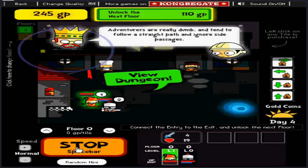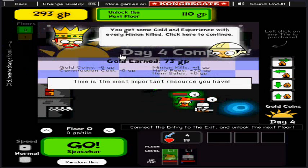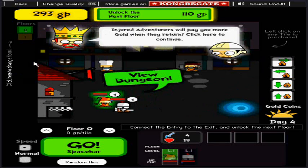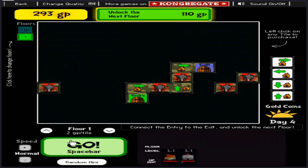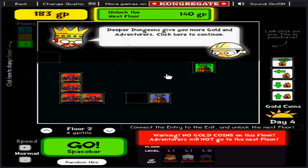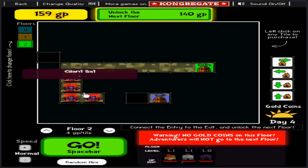Keep them interested. Now they'll progress to the next floor, except I haven't built the next floor yet. At the top there, it's flashing 110 gold for the next floor. You get gold by pitting them up against enemies, and when you put gold down on the ground they take it from you, so it's a give and take thing — you have to give them enough but take enough.